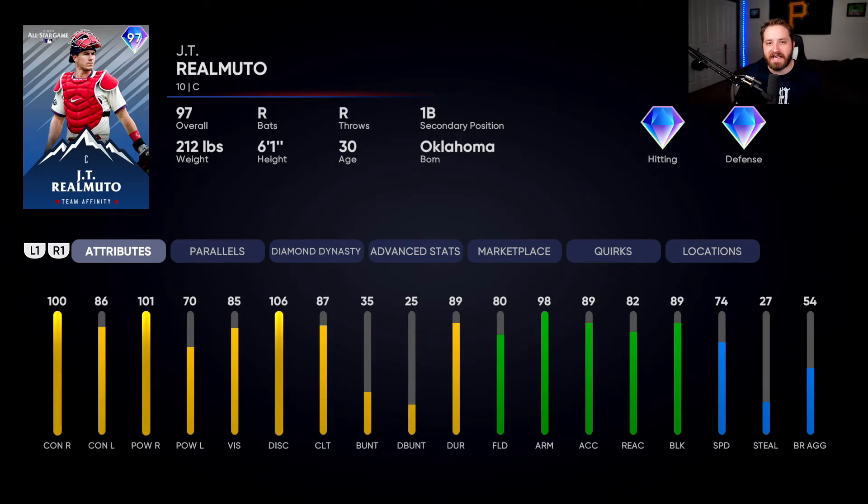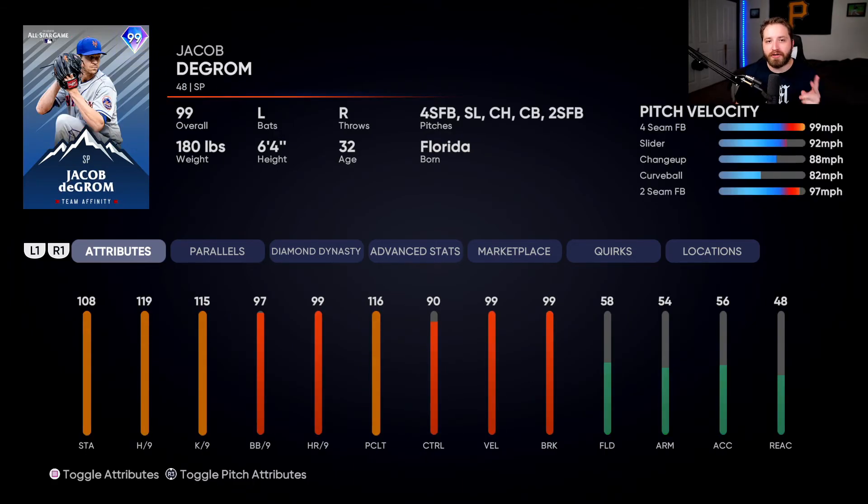Our last position player will be JT Realmuto. He's a catcher for the Phillies, again another guy that's killing righties. He's not as great versus lefties, but has a really good swing, very very good defensively, and is probably one of the fastest catchers in the game. Now there are two starting pitchers for this NLE team debut, but obviously we have to go with Jacob deGrom. He is one of the only 99s in this collection, and deGrom is having probably one of the craziest years ever — all his attributes are insane.